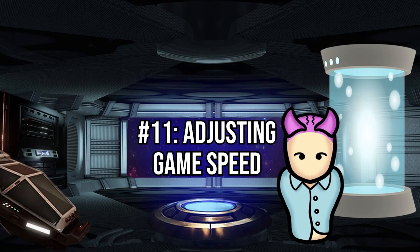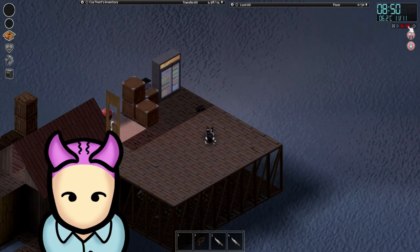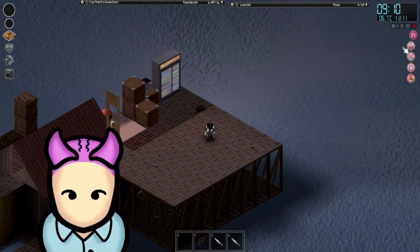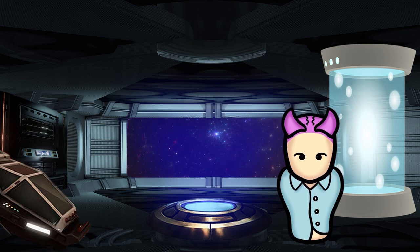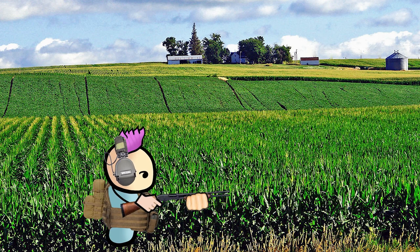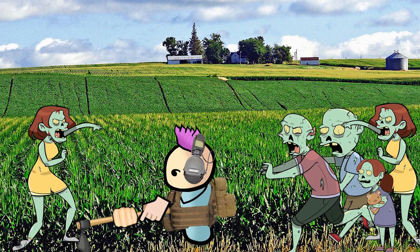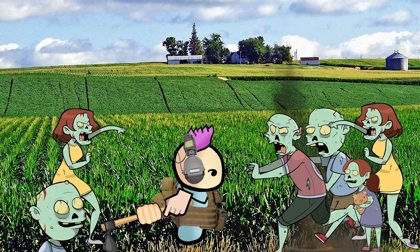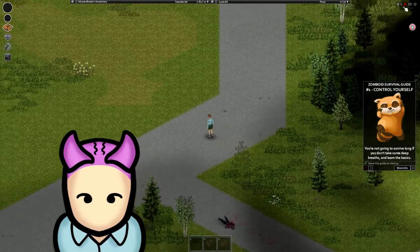Project Zomboid is a pretty intense game, but it still has its boring and slow moments. If you want to save time, you can speed those moments up by adjusting the game speed. Maybe your character's reading a book or engaging in a slow activity, and sitting around watching them do it is boring — just increase the game speed so that time flies by. Via the controls, you can also pause the game, which is useful to strategize and make decisions in intense situations. Keep in mind that the speed will revert to normal when your character begins moving. To get around this and make them walk fast, right click an area and select walk to, then fast forward the game while your character is walking.